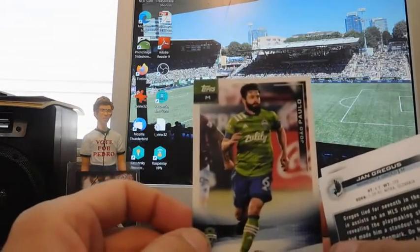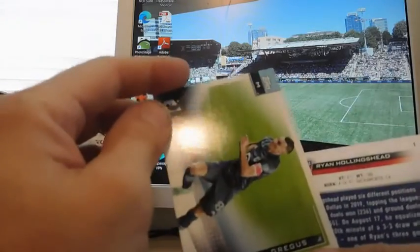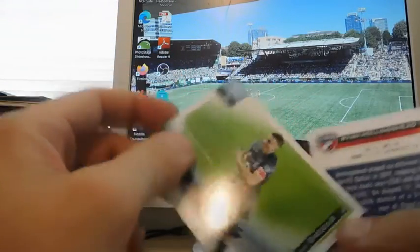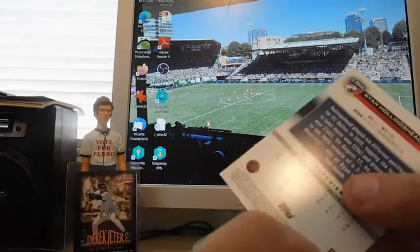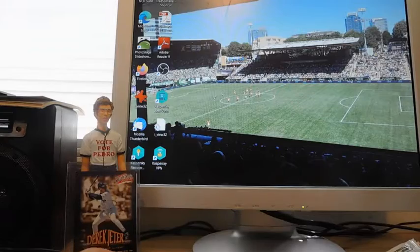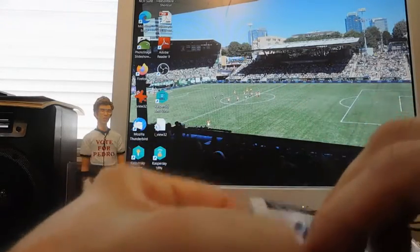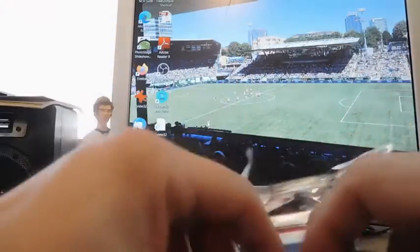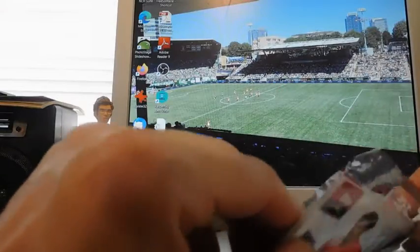There's a Seattle card — I believe Joao Paulo. Jan Greggis. And Ryan Hollingshead — that is card number one. Ryan Hollingshead, card number one. So I've got four packs left. Nothing is really guaranteed in any of this stuff, but it wasn't even guaranteed I'd find cards — they were right next to the American flags, usually with a mobility cart right in front.